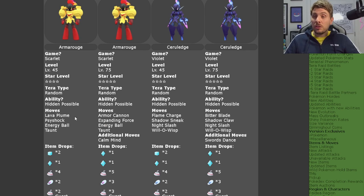The four star Armarouge raid will have the moveset of Lava Plume, Psyshock, Energy Ball, and Taunt — not too far from anything we were looking at leading up to this event. The five star raids are going to be a level 75 Armarouge in Pokémon Scarlet.